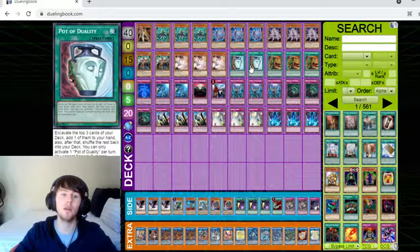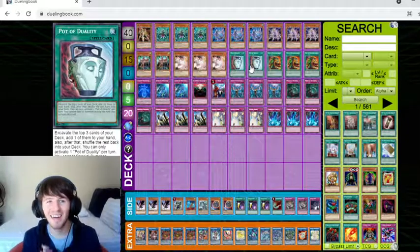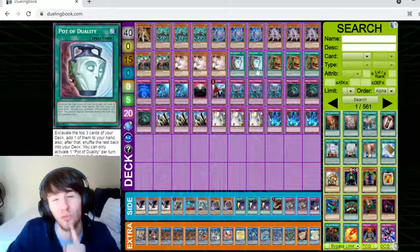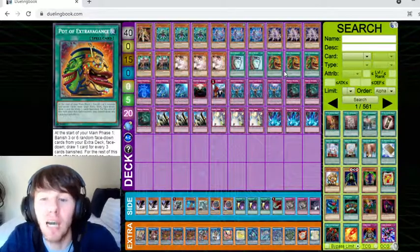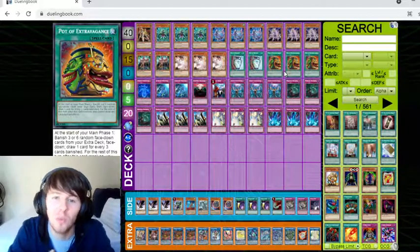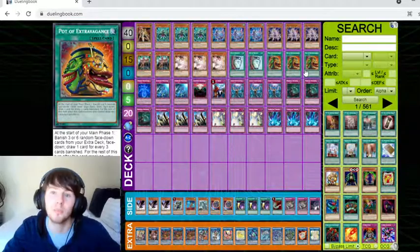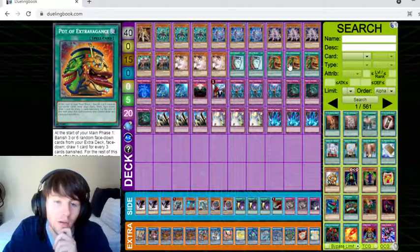Then we're going for draw power — a lot of draw power. We're playing Pot of Extravagance. Some people offer to play Pot of Prosperity, but that's expensive. Pot of Duality is actually still good enough because most of the time you're special summoning during your opponent's turn and trying to slow them down. The amount of times you open Extravagance and draw into Pot of Duality is really good, and you usually search for the traps you need. Extravagance is the best draw power for this deck, especially since the reprints came out — it's around 300 Rand now versus 800 Rand before.